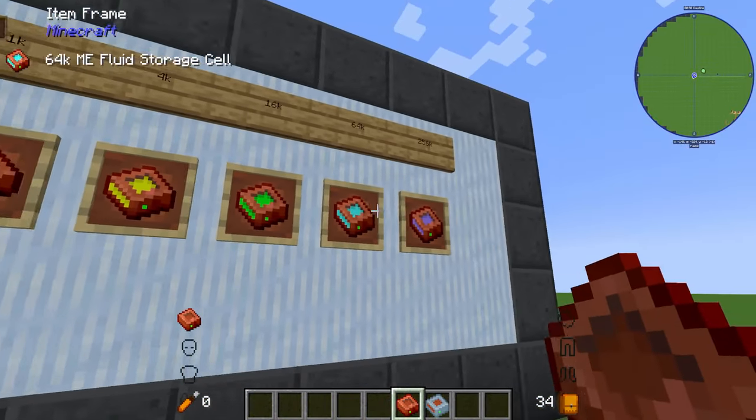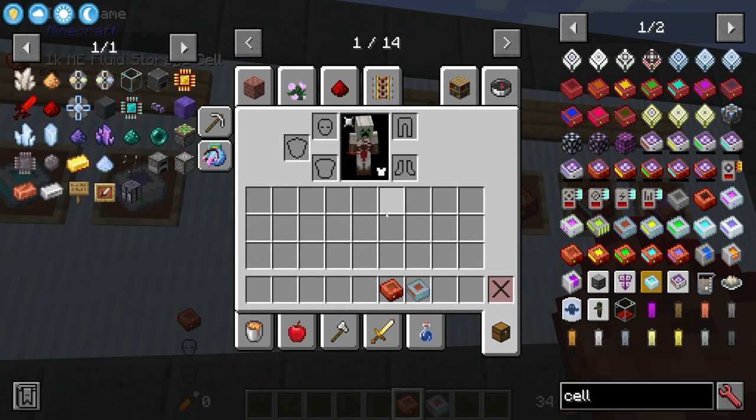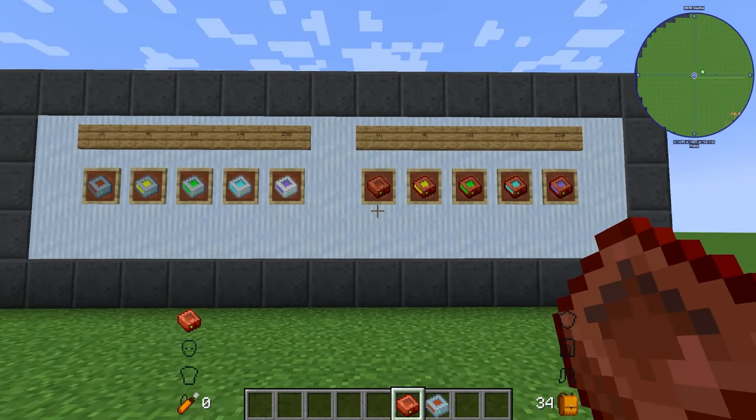One thing to note about fluid cells: they act a little differently. You can only hold five different fluid types per cell, unlike the 63 item types for item cells. Just something to keep in mind.